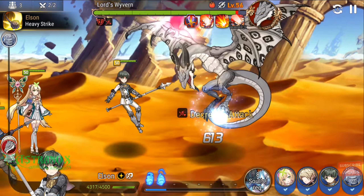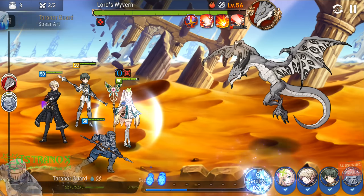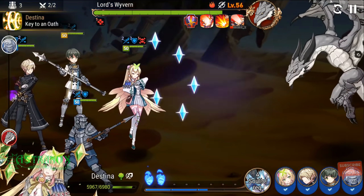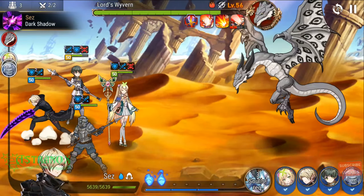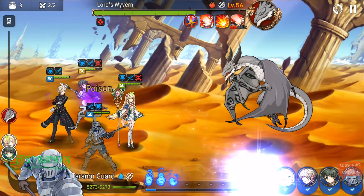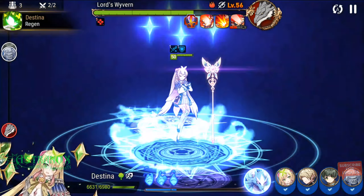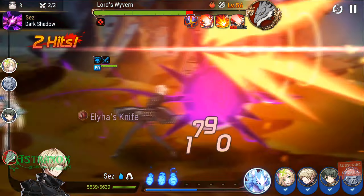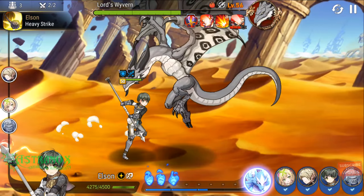If I was fighting an earth element, earth would be attacking Sez and Tyranor Guard quite often. But because I have the element that the Wyvern counters on Destina, she's getting focused most of the time.